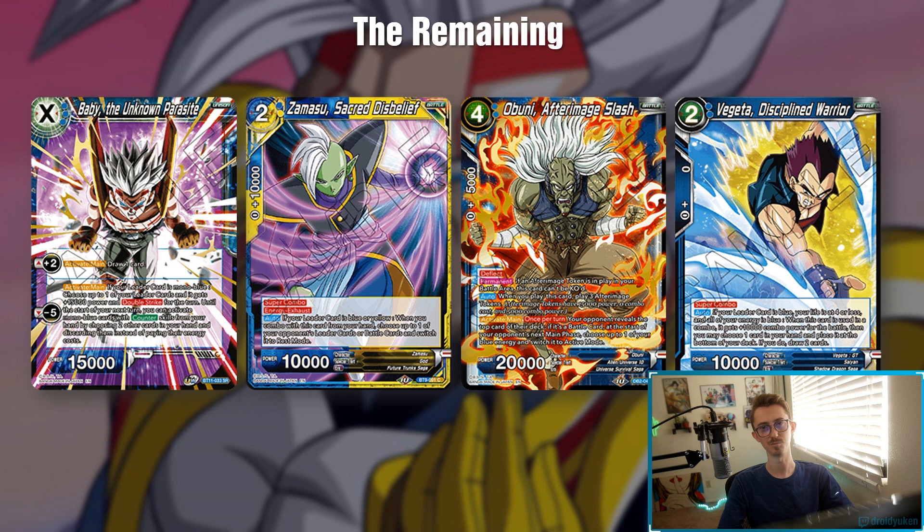Zamasu Sacred Disbelief super combo is basically a negate in certain matchups — most matchups actually. Then you got Obuni. I didn't like Obuni in the deck at all, but now that we have the ultimate, Obuni is actually kind of nuts. You tap out all your energy for him, you get the one energy back usually, and now you get to do that every single turn until they force you to use your ultimate — and then you still potentially get to do it one more time. So you get multiple of him out and you can just start aggressively summoning things even though you usually don't.